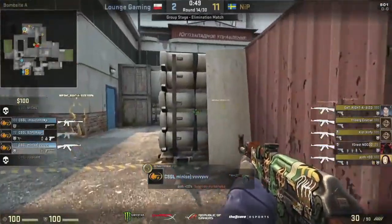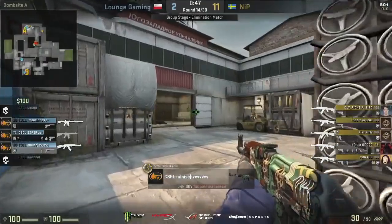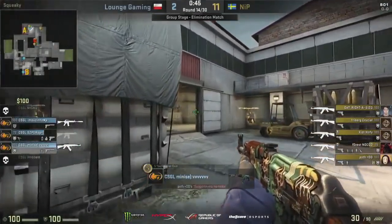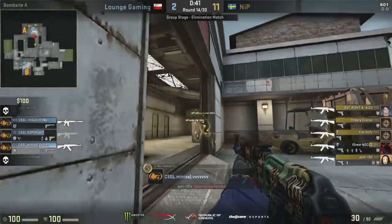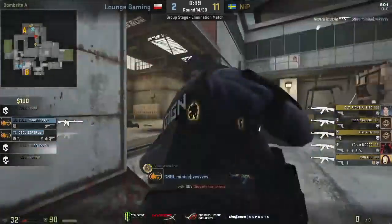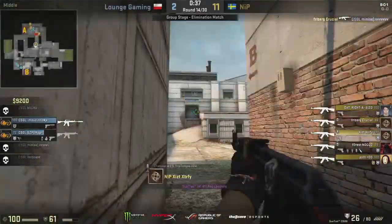It doesn't slow NiP down because they're already slow, so it doesn't impact them whatsoever. Molotov in vents gives GetRight a chance at finding that pick but it's not going to happen, just trying to catch him through the smoke retreating. Either way, Innocent all alone in mid and again an opening kill for Forrest — that pop flash peek from Mihu again, they've seen it a number of times, and Forrest isn't going to get fooled by it this time.